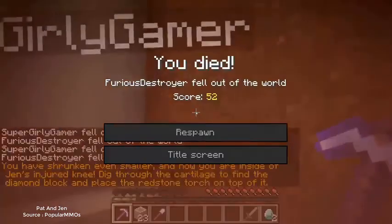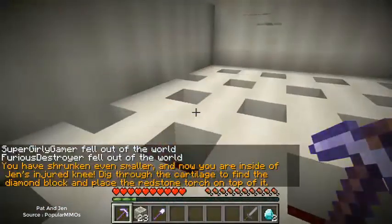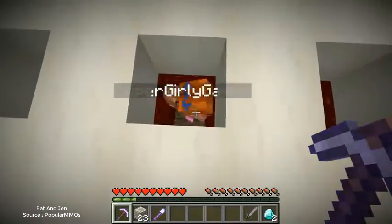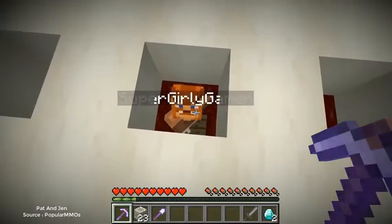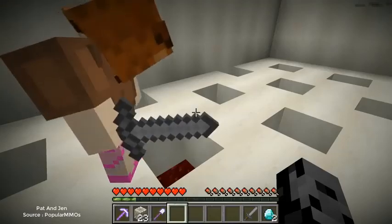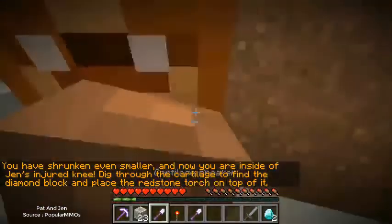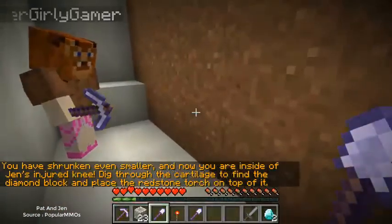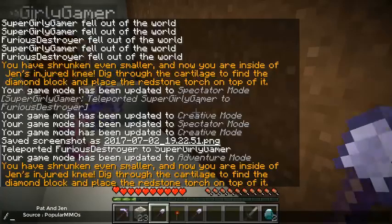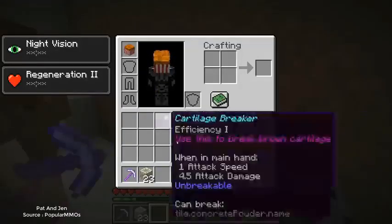What if it's near the sides because it would be easier to connect the redstone from the sides? Oh, that's a good thought process. Oh no - wait, which one was it? Oh, I think it was this one! That must have been it - but it only works once. We need to get back there. I figured it out - this should work when we jump back into it! It says: 'You have shrunken even smaller and now you are inside Jen's injured knee. Dig through the cartilage to find the diamond block.'